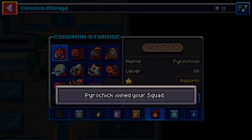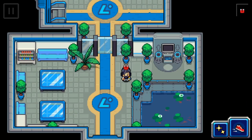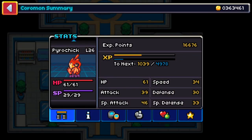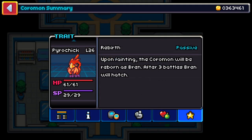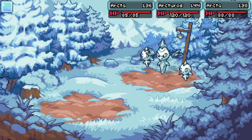Finally, we have a bit of a special one — Bren. It's actually a pre-evolution to Pyrochick. I have a Pyrochick here with a Reborn trait. What this does is make it so that upon fainting, Pyrochick will turn into Bren and then hatch after three battles. It's a really weird Coromon, but if you just let it get knocked out, that'll fill your database entry for it.